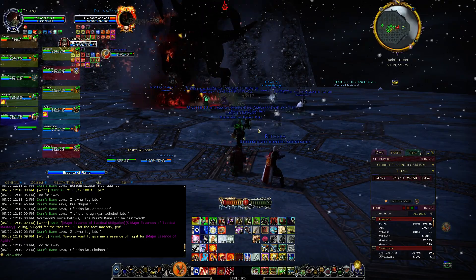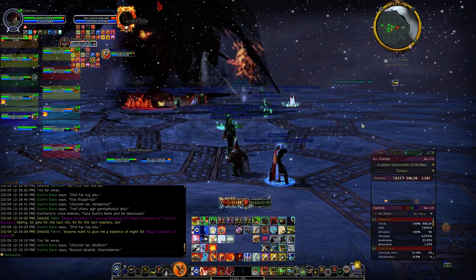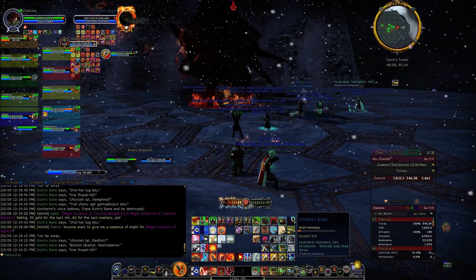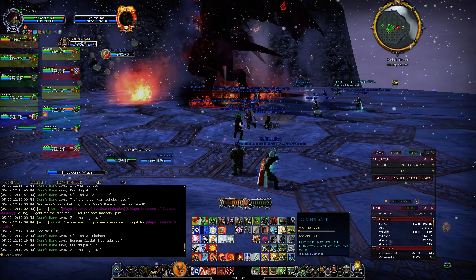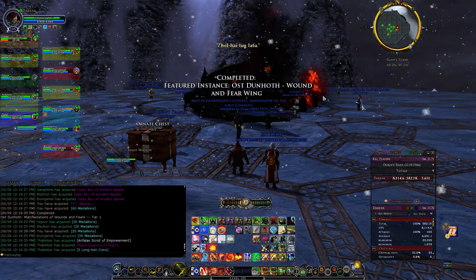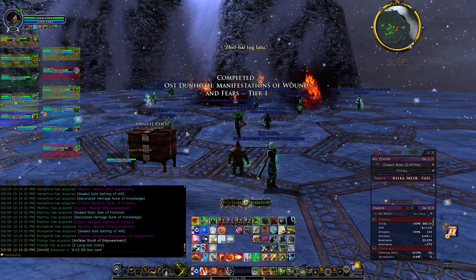He didn't even do that fire normally - he usually sets part of the room on fire and you have to evade it. He calls out certain names and you have to look away, but that's all tier 2 stuff. I'll see if I can get a tier 2 group together. But that's all you have to do in tier 1 - don't be afraid of it, it's pretty easy.